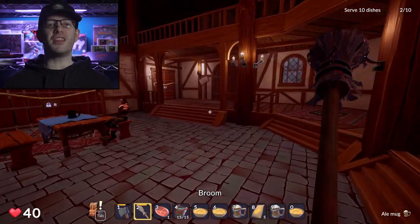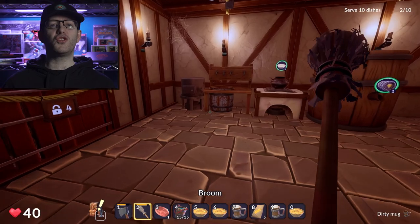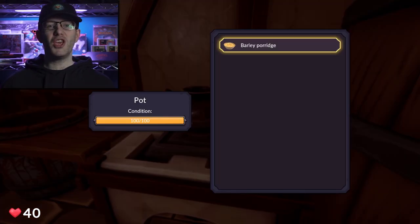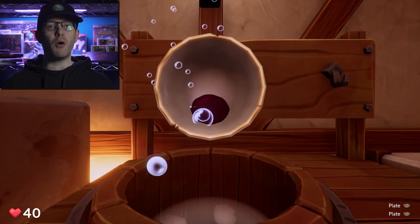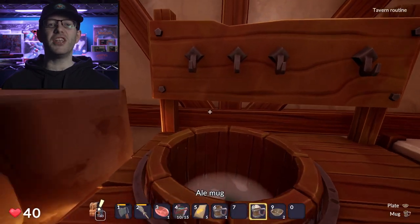Right from the start, you're handed the keys to a tavern that has seen better days, to put it nicely. Your task? Transform this run-down tavern into the crown jewel of the realm. The game gets you started with just two recipes: a humble bowl of barley porridge and your basic ale. Not exactly Gordon Ramsay territory, but it's enough to get you started.